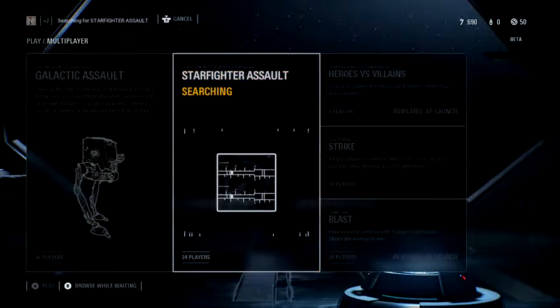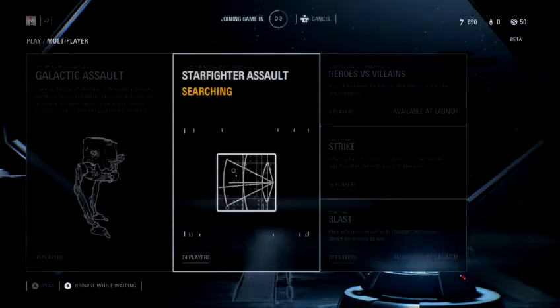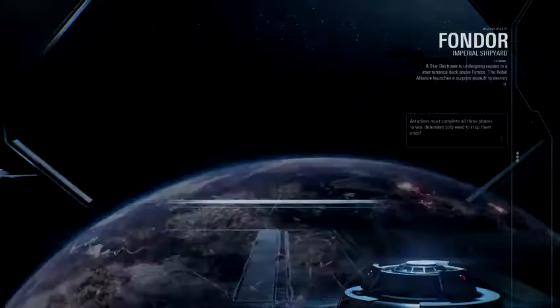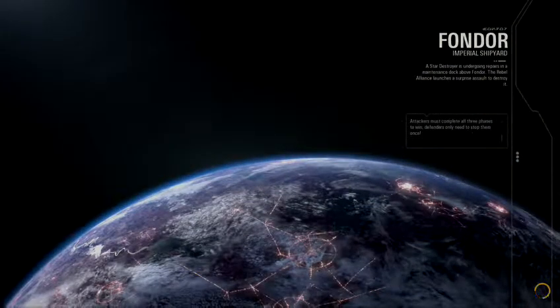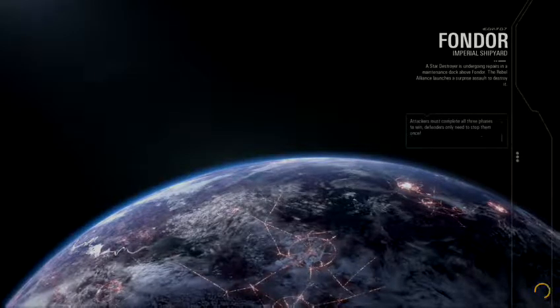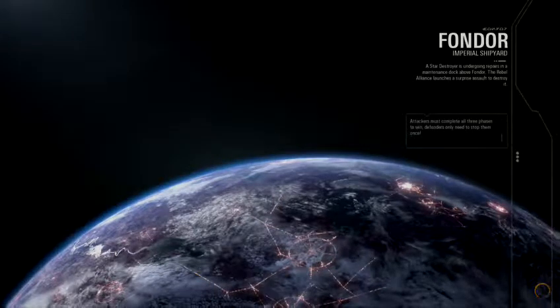Starfighter Assault — much smaller player field, 12 on 12 instead of 20 on 20. The flying doesn't feel great. Throttle is on the left stick and all maneuverability is on the right — that just doesn't feel right. It defaults to not-inverted, which also doesn't feel right. When you're flying, up should never be up — but that's how it defaults. It's weird.